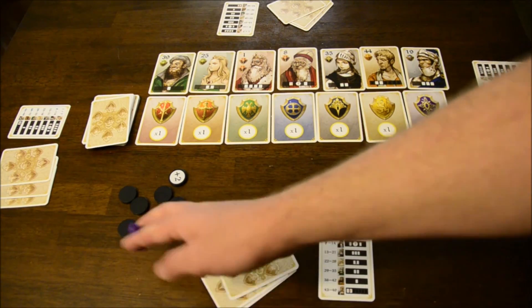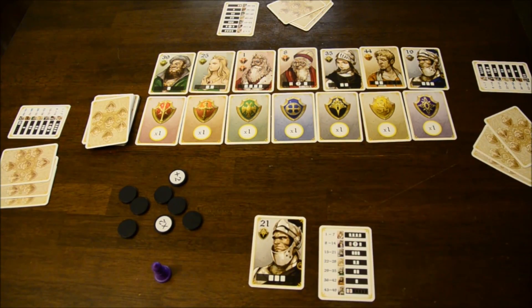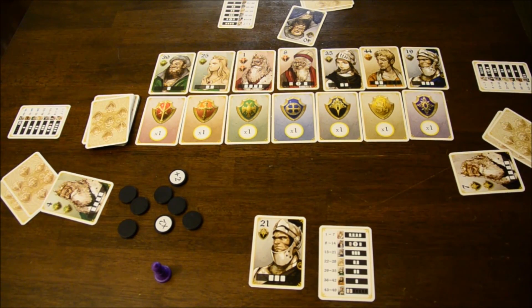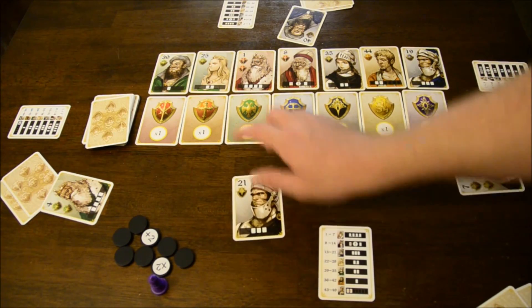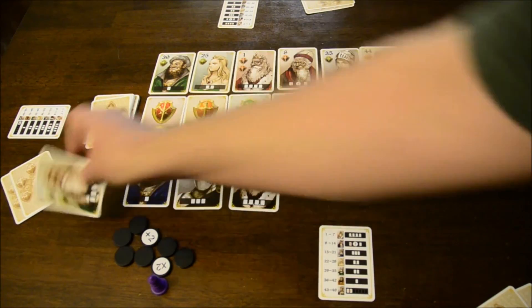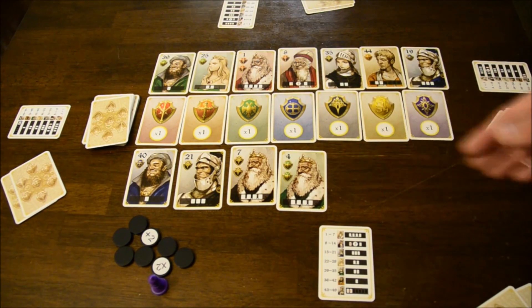Starting with the first player — and first player passes at the end of every round — you're going to take one of the cards in your hand and play it face up in front of you. Then the next player in clockwise order does the same, and then the next. Once everyone has played their card face up, you look at the numbers at the top from 1 to 49 and put them in order on the opposite side of the Crest from where the row is currently built. So if you have a 40, a 21, a 7, and a 4, that determines the order in which these cards resolve — whoever played the 40 goes first, then the 21, then the 7, then the 4.